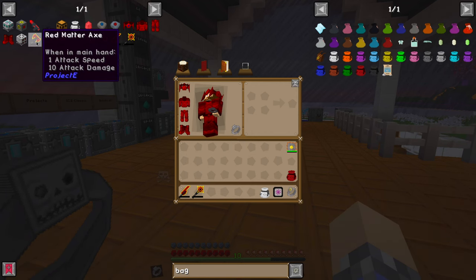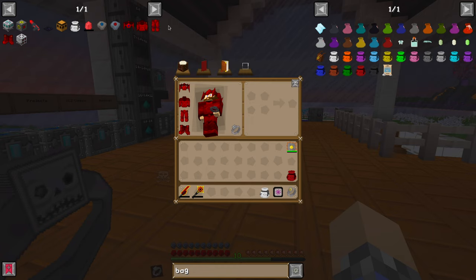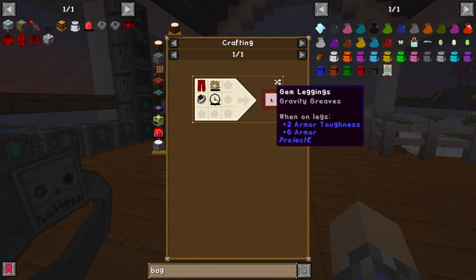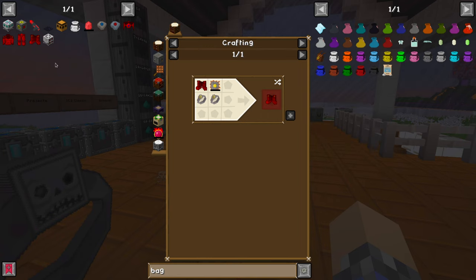What if we built gem armor? The thing with gem armor is it's like all of the rings — well, some of them. You can have a helmet that's got night vision — that's crazy! And then also — maybe become the Master of Time. Right-click to change mode. I know that if you make the gem boots, you can fly. And then maybe you're invincible.